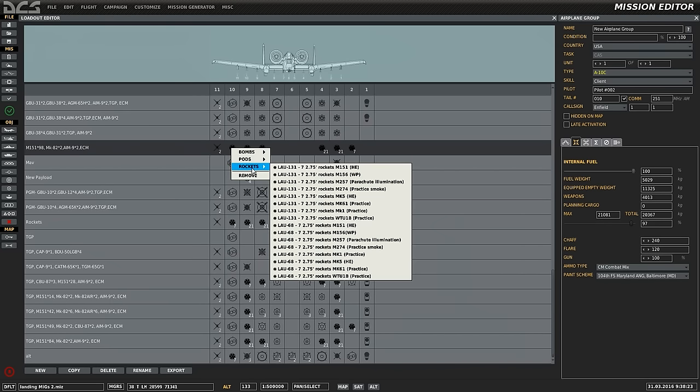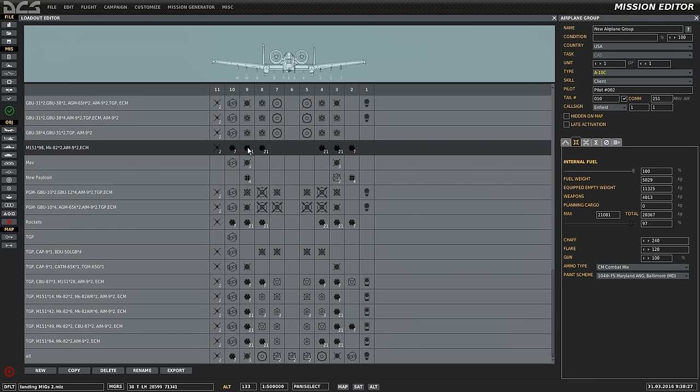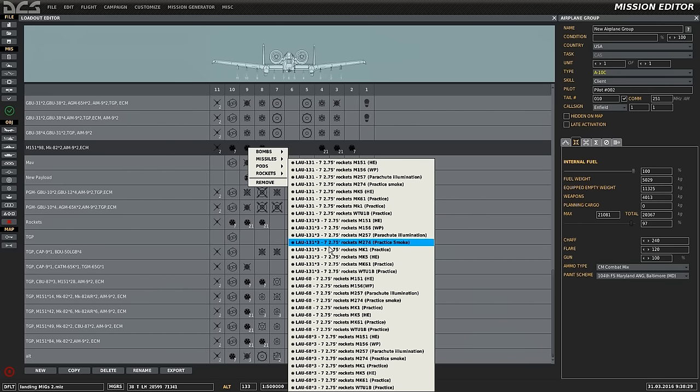Stations 2 and 10 are capable of loading a single tube, whereas stations 3, 4, 8, and 9 are capable of loading three tubes on triple ejector racks. We can see two launcher variants, the LAU-131 and the LAU-68. For the purposes of the simulation, they're more or less identical, with the only real difference being one is used by the Air Force and the other by the Navy.